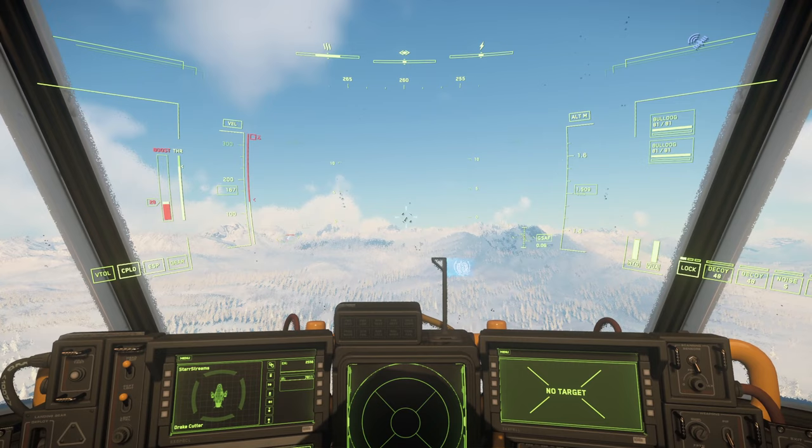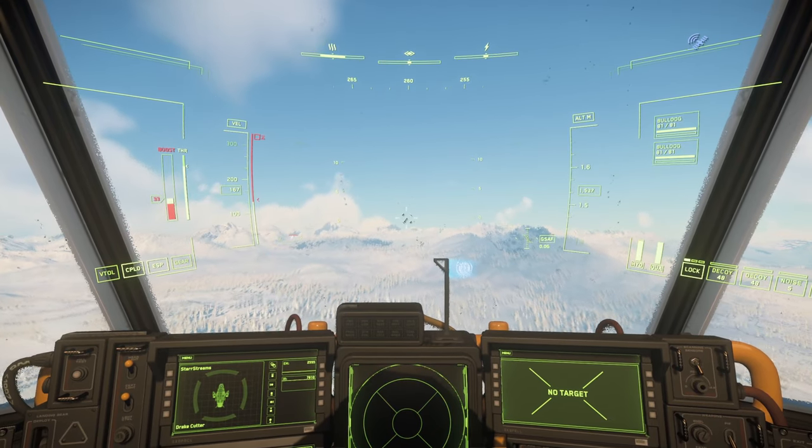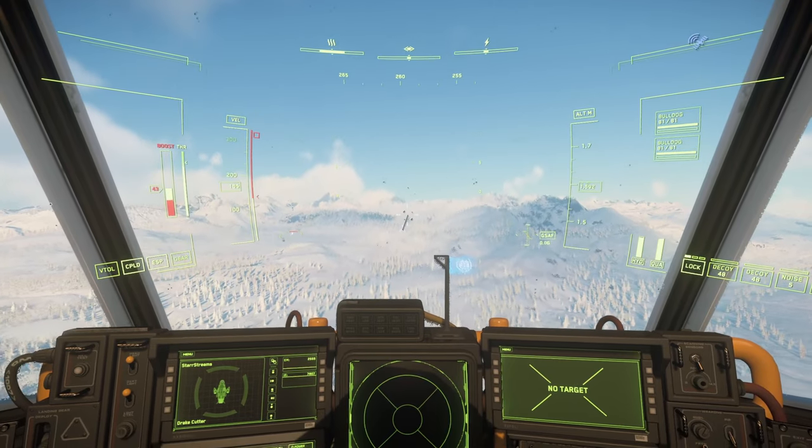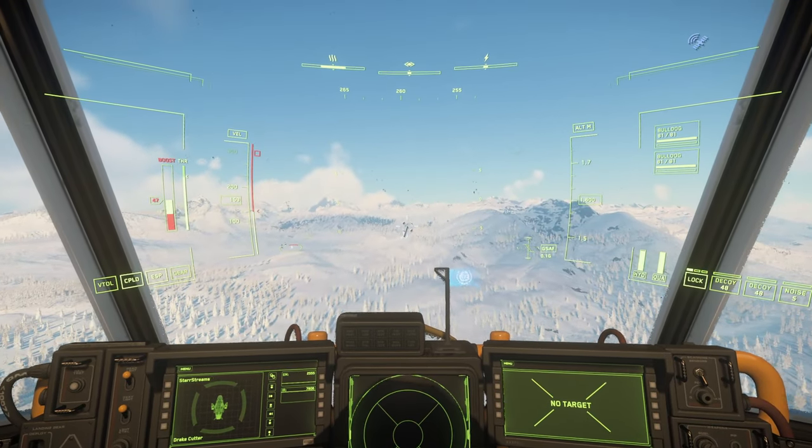Today's ship is the Drake Cutter. Approaching 9,000 meters, so we're going to start slowing down quite soon. There is actually a ground landmark you can use, so I'm going to get a little bit lower and show you that landmark in a minute.